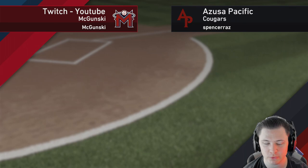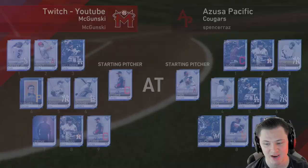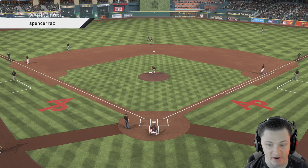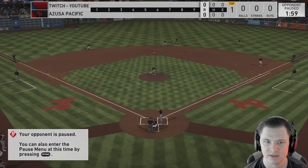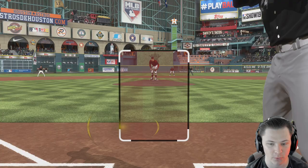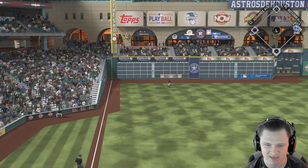Game number two - we're playing the Azusa Pacific Cougars. Spencer Raz has Nolan Ryan, Lindor, Bregman, Babe Ruth - he's got an amazing team. We've got a mustache team. Highly recommend watching it - a lot of tanks on both sides. Cory Kluber sucks so we need to figure it out. We're playing in Houston - good news for Bregman, he can rely on banging of the trash cans. This game is definitely on Hall of Fame - you can already tell by the PCI size.